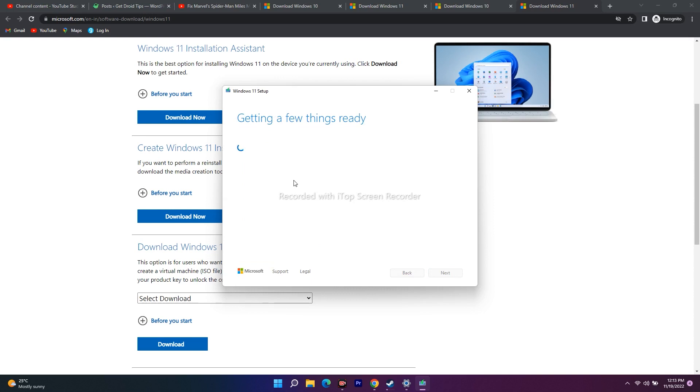In the Media Creation Tool, first update Windows using the default method via Settings → Windows Update. If that's not working, use the Windows 11 or 10 Installation Assistant. If that's still not working, use the Media Creation Tool. Select the recommended option for your PC, click Next, and choose ISO file — do not choose USB flash drive, choose ISO.